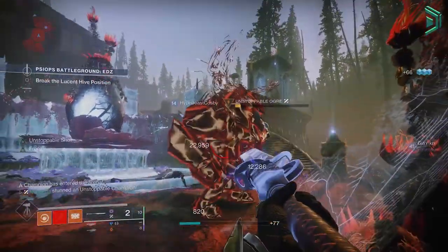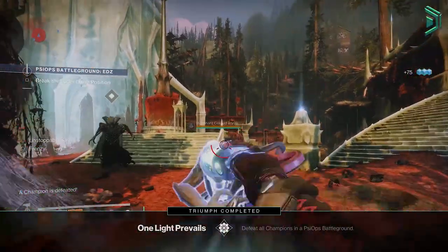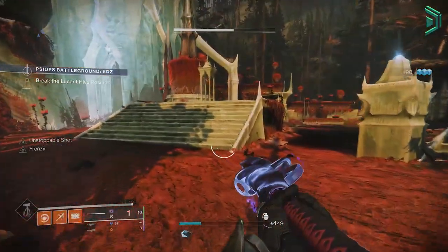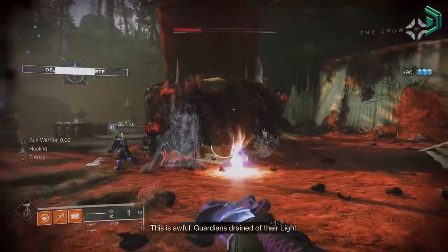So one sunspot gives you pretty much infinite abilities, health on every ability kill, increased weapon damage, and automatically regenerating health passively — which is quite insane. Pairing this with Protective Light is going to make it even better regardless of the nerf.